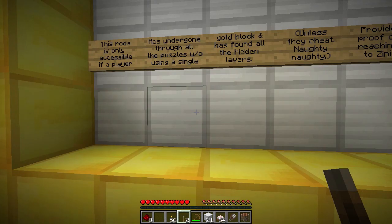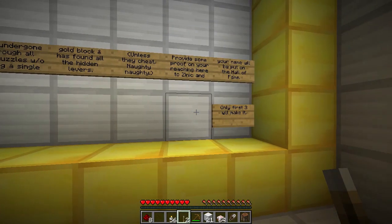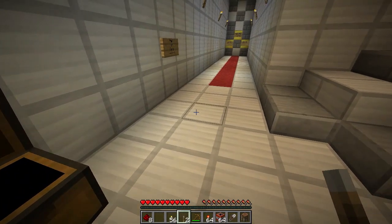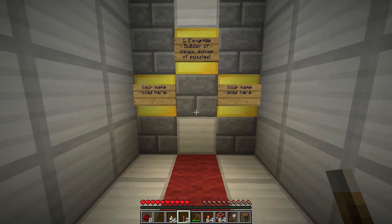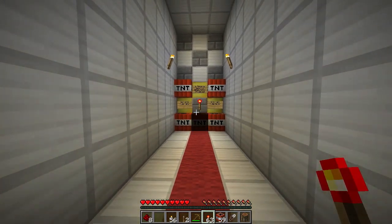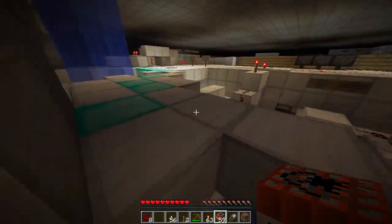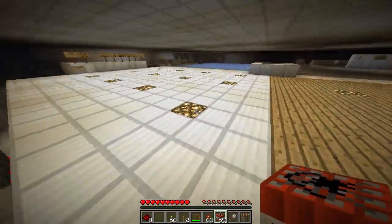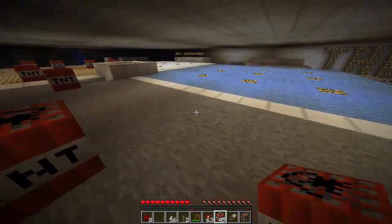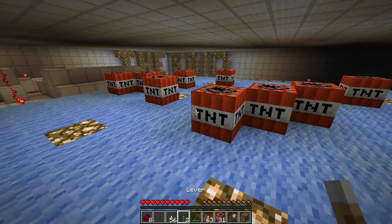This room is only accessible if a player has gone through all the puzzles without a single gold block found in all the hidden bars, unless they cheat. Naughty naughty. Screw you, guy! I need more than TNT. Provide some proof and Zinnick will put your name on the Hall of Fame. Only the first three will make it. It's TNT. It's dino-mite. Let's see who made it. Only one person. You're so good. I'm guessing the map maker has been away. But screw you guys - I'm a winner! In my own mind! I guess thank you all for watching Stunzel. Please send me more map suggestions, or if you've made a map personally you can email it to me. My email is on my YouTube page. From me and everyone else at the MC Gamer Studios - the end.